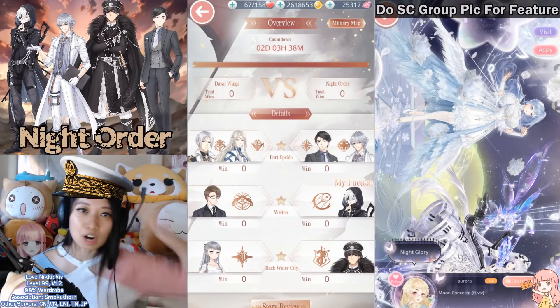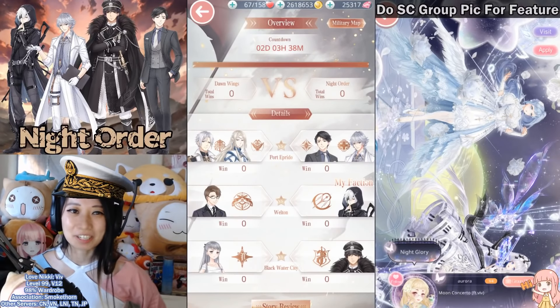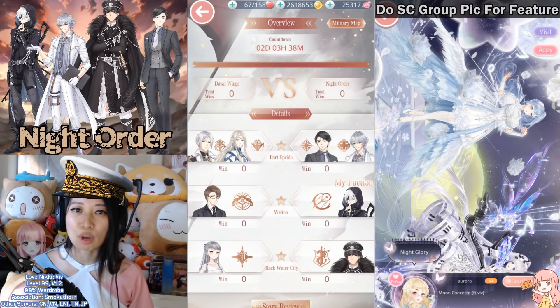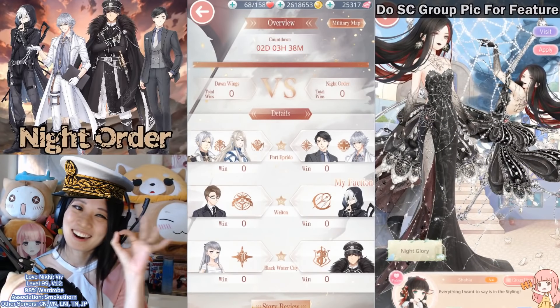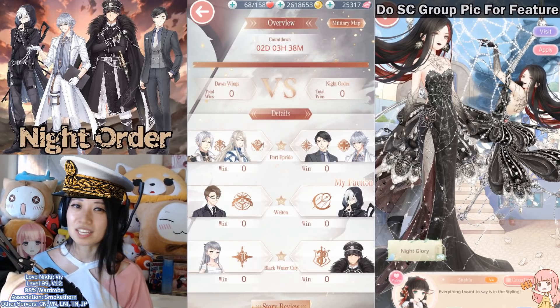What's up, Team Knight Order? It's Major Army General Vivica with my obviously real cap. And now it's time to dress up so that we can pulverize Team Dawn Wings. Team Dawn Wings, don't you worry — just go in wearing your cute little panda pajamas and you are all set. This video is for Team Knight Order.